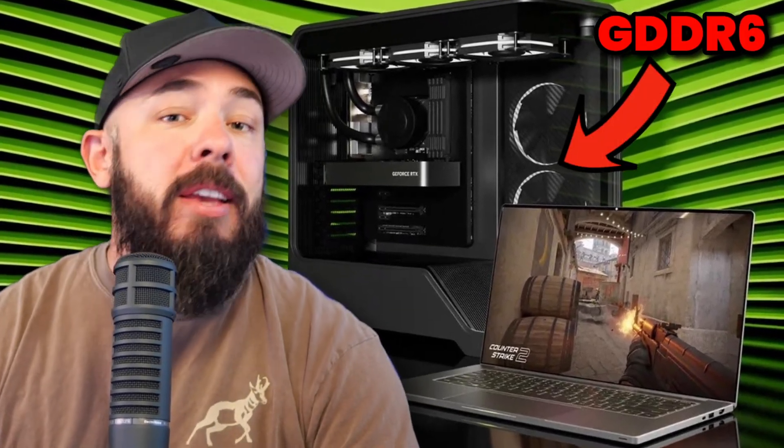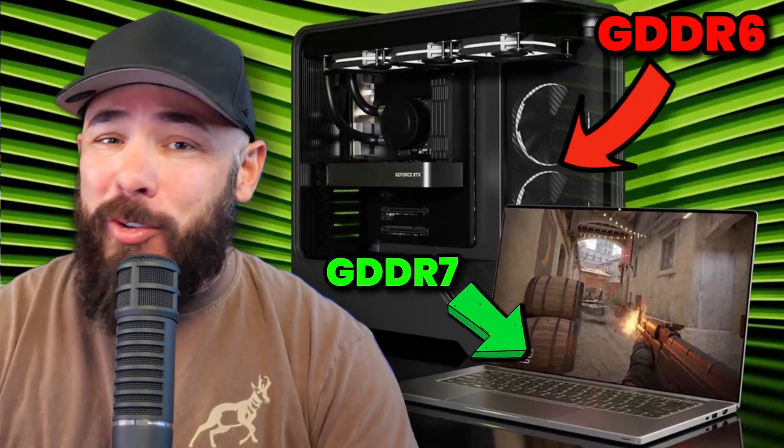Colorful dropped an RTX 5050 before NVIDIA did, because who needs a launch date when you've got a cat-themed graphics card — the Meow Edition. It's real. Meanwhile, NVIDIA's over here deciding GDDR6 is good enough for desktop peasants while laptops get the faster GDDR7. And DLSS 4's new Transformer model just escaped beta, because nothing screams stability like a GPU feature that's still working through some things in therapy. Let's break it all down.